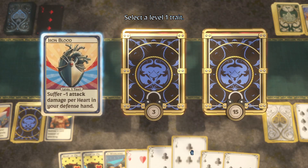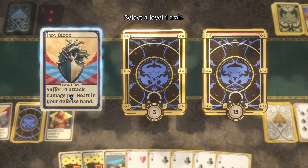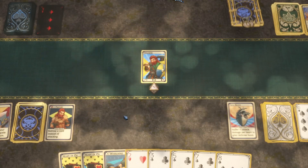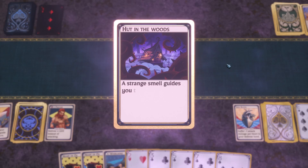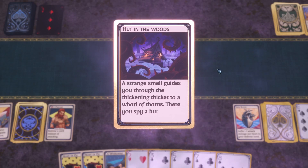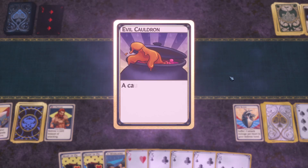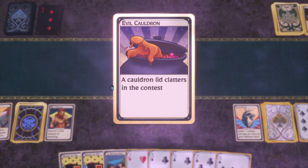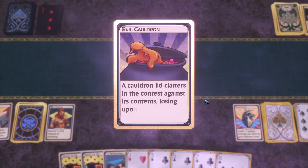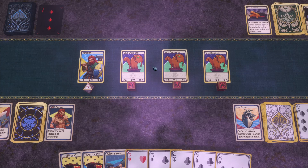New trait: minus one attack per heart in my defense hand. A strange smell guides me through the thicket to a wall of thorns by a hut sinking in the mist — the witch. 'A cauldron lid clatters, losing upon my arrival.' Wouldn't it be 'loosing,' like an arrow is loosed? Whatever, weird word choice.